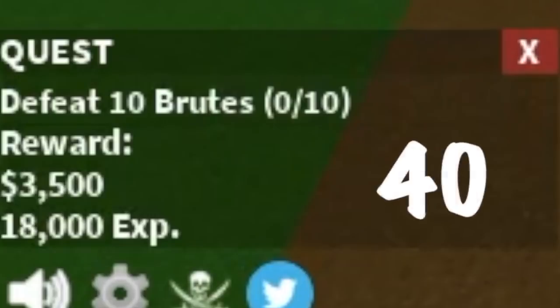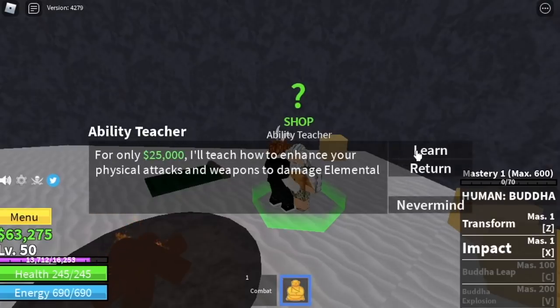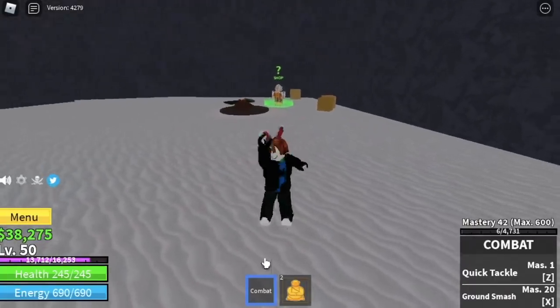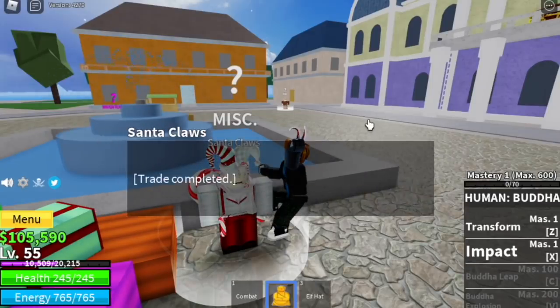At level 40, Brutes. Tip guys: when you've saved 25,000, you can buy the Buso Haki from the Frozen Village — this increases your defense as well as your physical damage. Next up, if you have 250 candies, you can buy the elf hat.